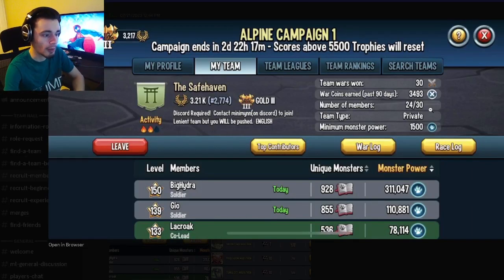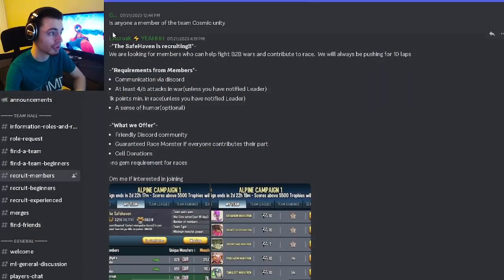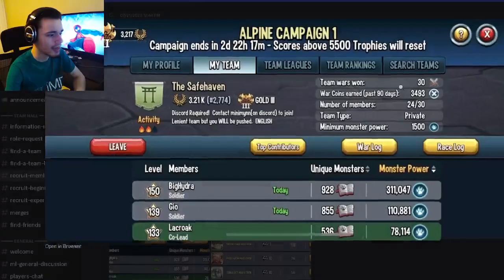You can also see if the team is private or public. If the team is private, I suggest DMing the person that posted the team listing and asking them if they can let you in, giving them your username and stuff like that. Then you should be able to get in pretty easily.